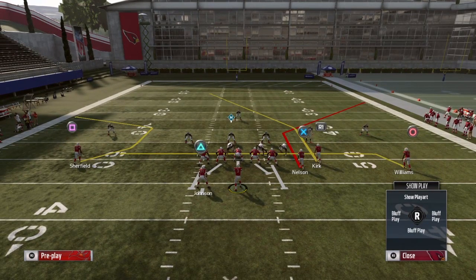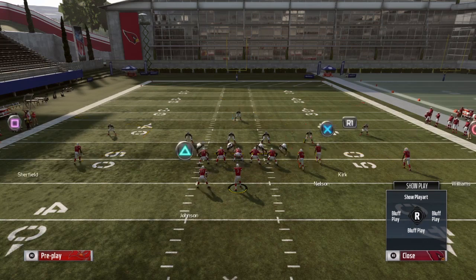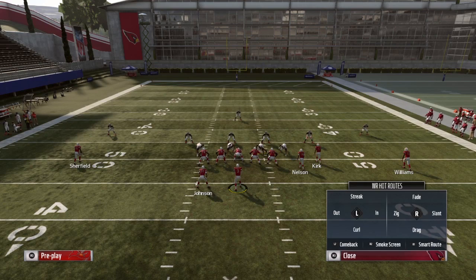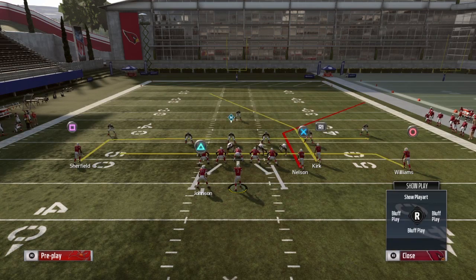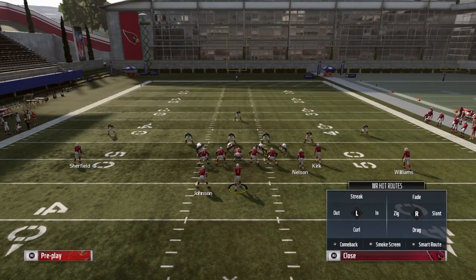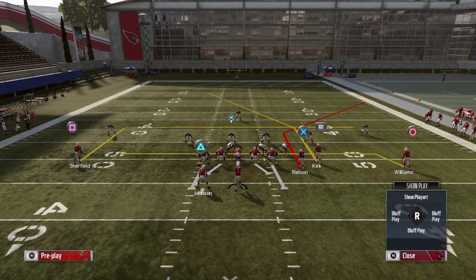Blocking the running back is optional — you can put him out on a route if you feel safe in your pass protection, but most of the time I like to block him for extra protection. He's not needed for this play to work. Then you want to put Shurfield on an in route: select the receiver, push the D-pad to the right for an in route, then smart route it by pressing R1 to get it a little bit deeper.